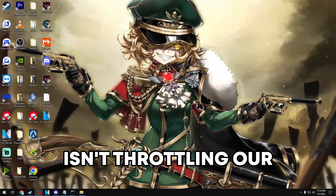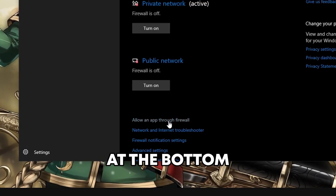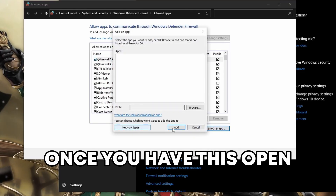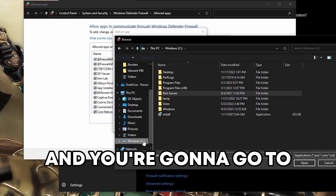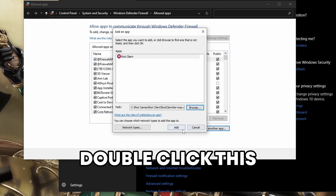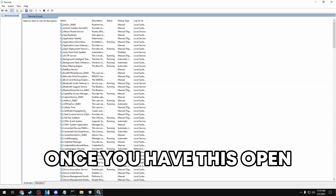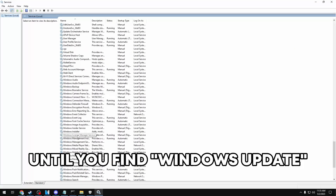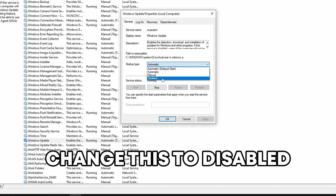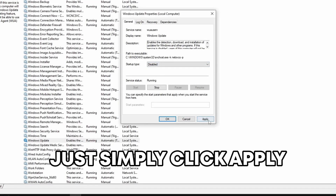We're going to make sure that our firewall isn't throttling our Valorant connection. Open your search bar, type in 'firewall and network protection,' find 'allow an app through firewall,' click that, then open change settings and click 'allow another app' at the bottom. Go to browse, find your C drive, find the Riot Games folder, click Riot Client, then find Riot Client Services, double-click it, and click add. Next, open run, type in 'services.msc,' scroll down to Windows Updates, right-click, go to properties, and change the startup type from automatic to disabled — this prevents Windows from updating while you're playing and throttling your connection. Click apply when done.